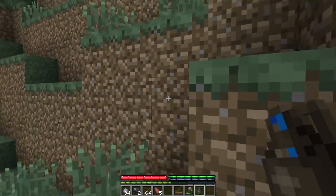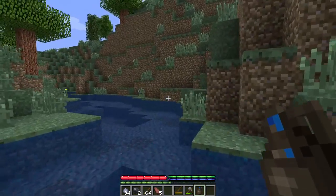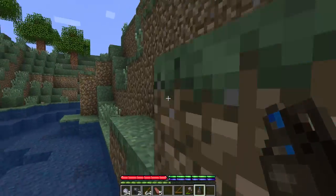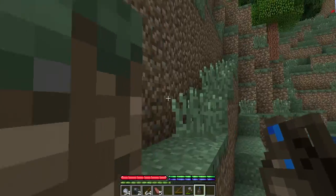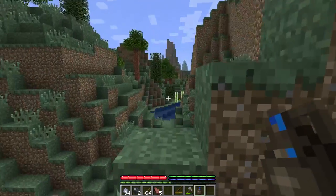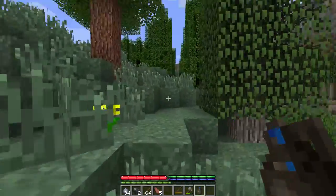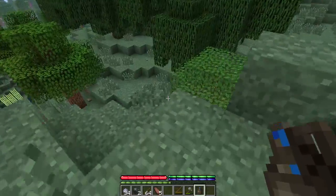I'm going to make a care package and then go on a big move down south to find a good place for us to call home. That is the goal — we can build a very nice little farmhouse, a little hermit plantation in TerraFirmaCraft.